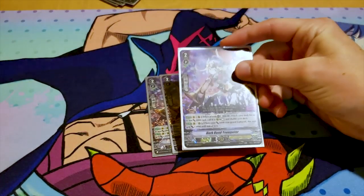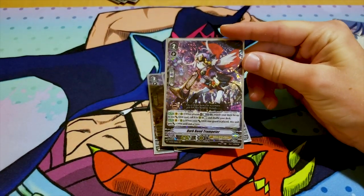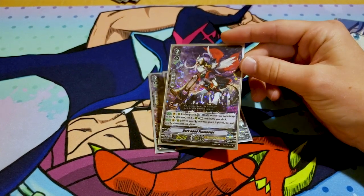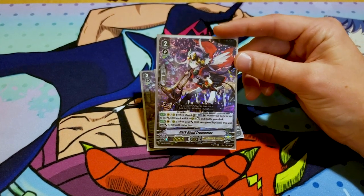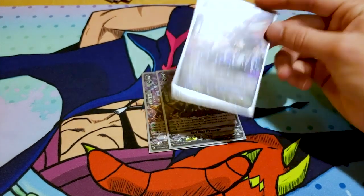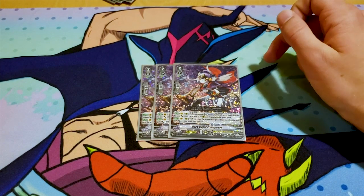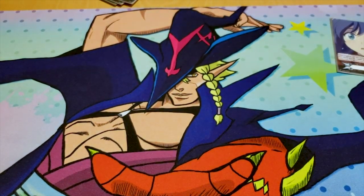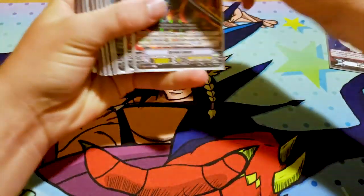Then we have Dark Bond Trumpeter — this deck profile is about two months overdue. When she's placed, you counterblast one and search your deck for a 5k unit, call it to rear guard as rest and then shuffle. And when your 5k rear guard is placed, this unit gains 3k, and that's whenever. So you can search out Nemon, or search out the new Sword Breaker, which is another draw. So it's like a plus two — or plus one.